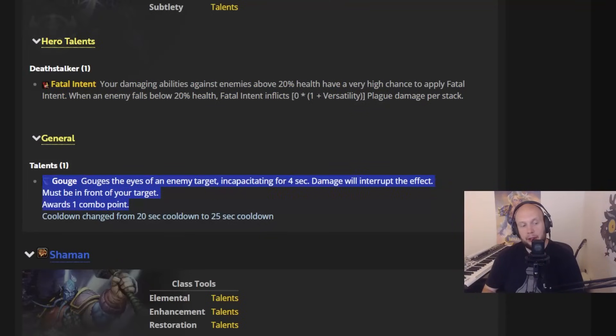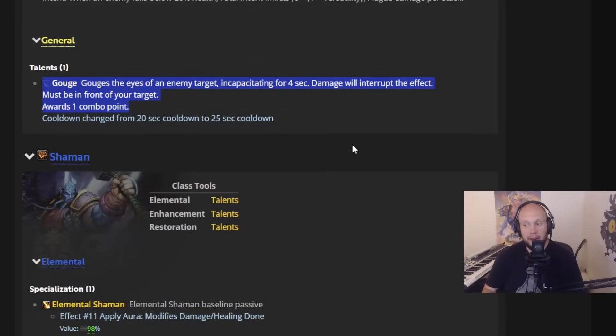Gouge is getting a five-second cooldown increase for Rogues, so you're going to be gouged a little bit less — a little bit less annoying CC coming from Rogues specifically.